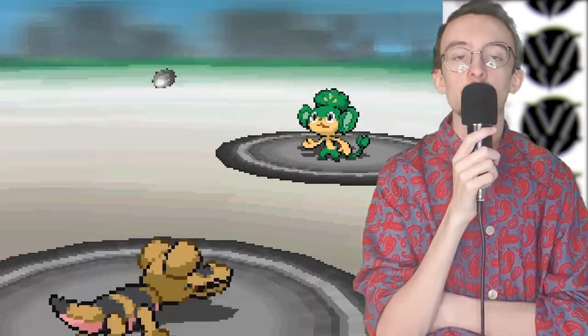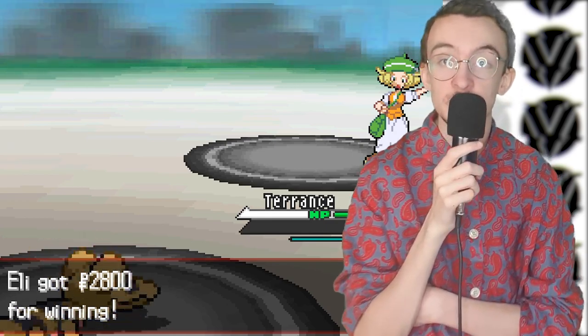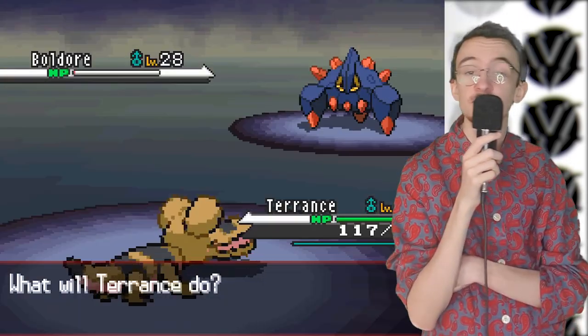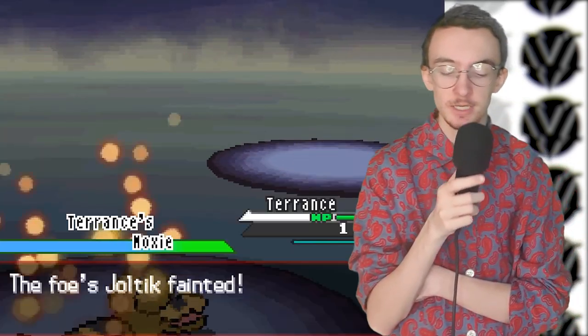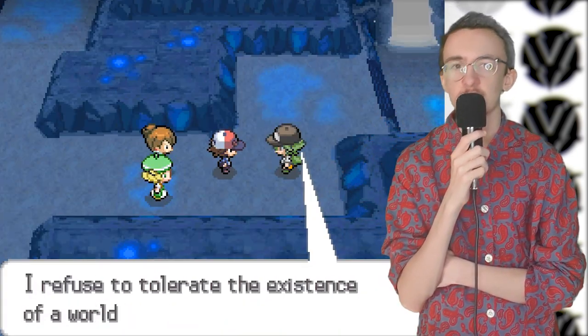After beating Bianca yet again, we make our way to Chargestone Cave where we talk to N, push a bunch of gems around, and battle N yet again. This nerd keeps showing up and I keep cleaning up with him. And there we are - we're at Mistralton City, ready to face Skyla.